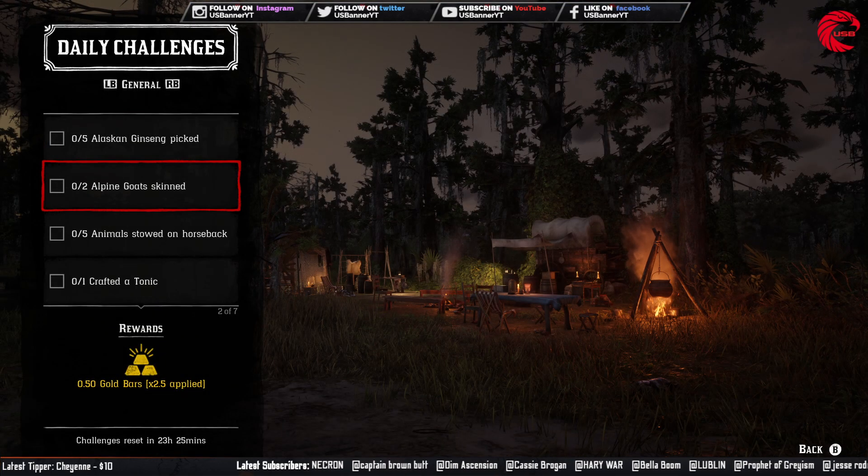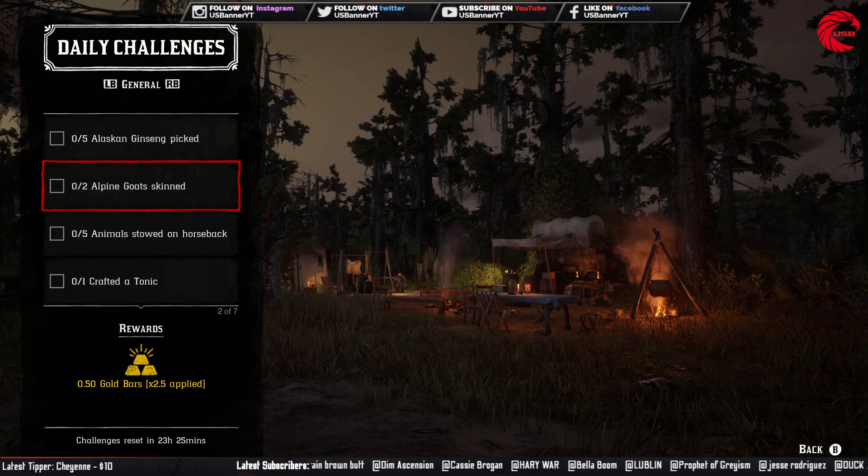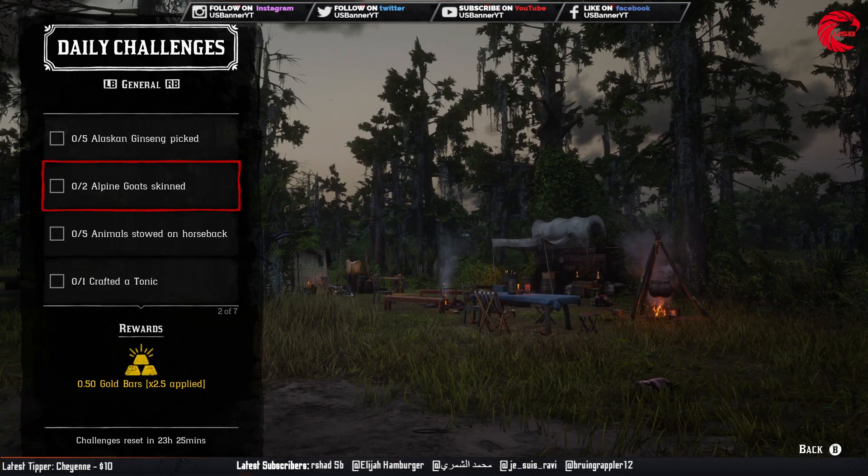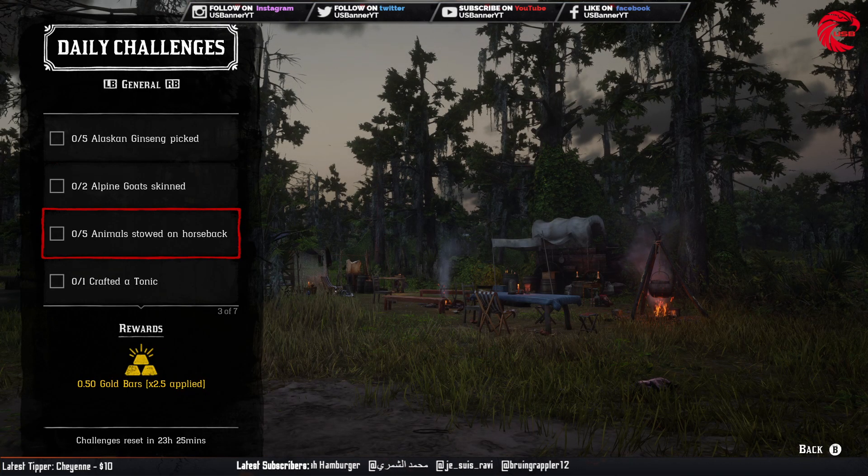After that you have to skin two goats. Here is the location for goats in Red Dead Online — you can go to any of these locations and you can find goats there. Try to go over there at daytime. You have to kill them and skin them. If you need more details you can go to the video in the right-side corner.